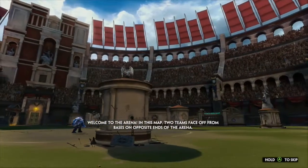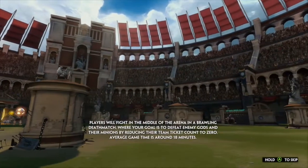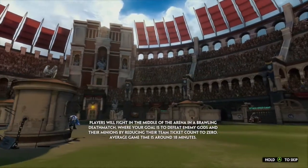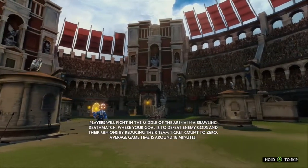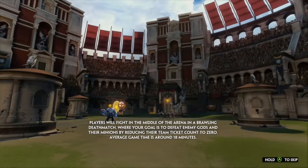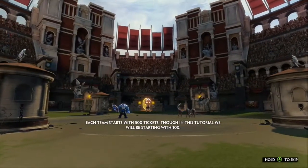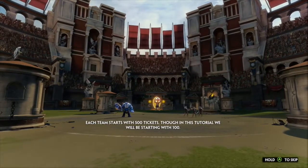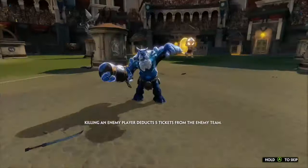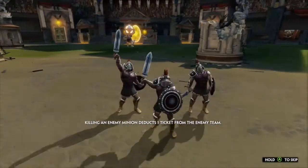Two teams face off from bases on opposite ends of the arena. Players will fight in the middle in a brawling deathmatch, where you defeat enemy gods and their minions by reducing their team ticket count to zero. So it's like the Coliseum. Each team starts with 500 tickets — though in this tutorial we'll be starting with 100. Killing an enemy player deducts five tickets from the enemy team. Oh, this is going to take a long time.